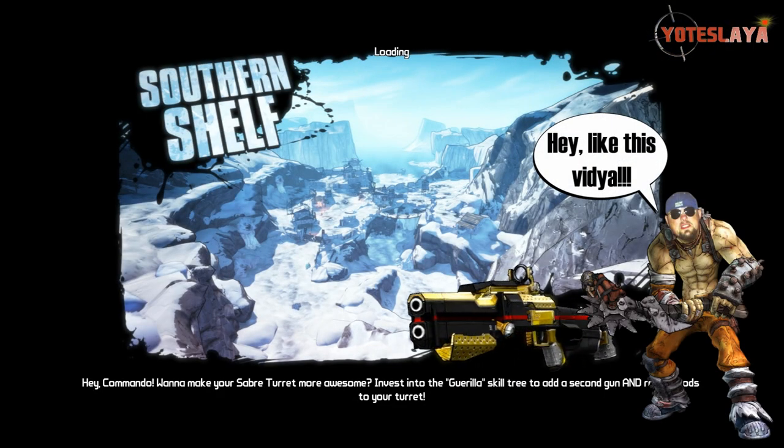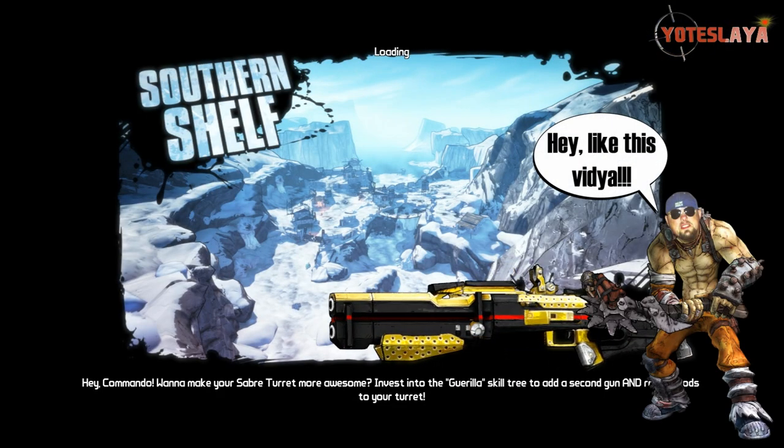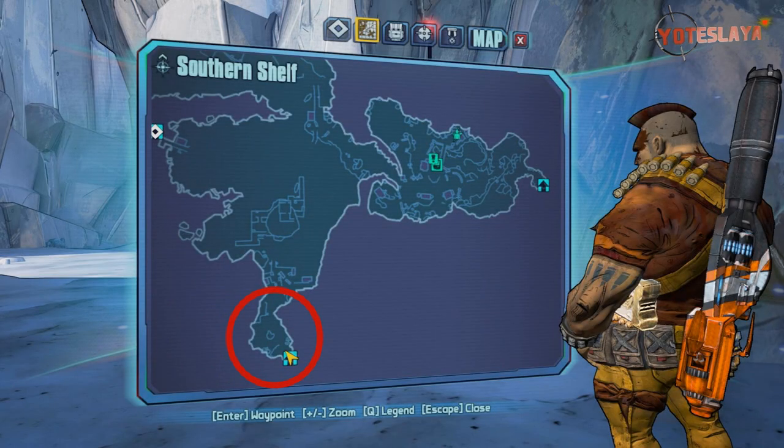Before we get into this and I show you guys dropping these guns, I want to point something out. Right here I'm going to show you guys the map — here is Southern Shelf. To get to the bay you just go through the exit down there at the bottom corner and you'll see the route you've got to take.